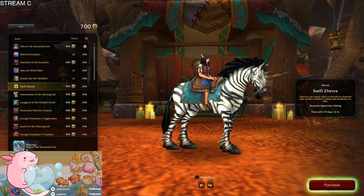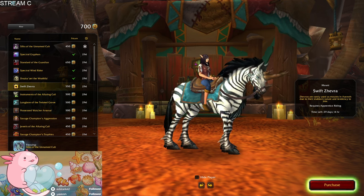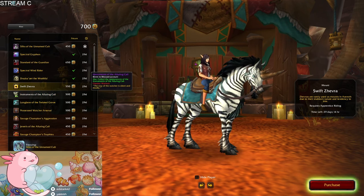Where did this one come from originally? Was that the Recruit-a-Friend mount? I think it was like early on. But don't Alliance have a very similar mount — like a unicorn mount? Maybe not with the stripes though, it's just a plain horse, I think. I know I have it, I just don't see it much since I don't really play my Alliance characters. Yeah, I can see myself buying that but I'll see what else there is first.